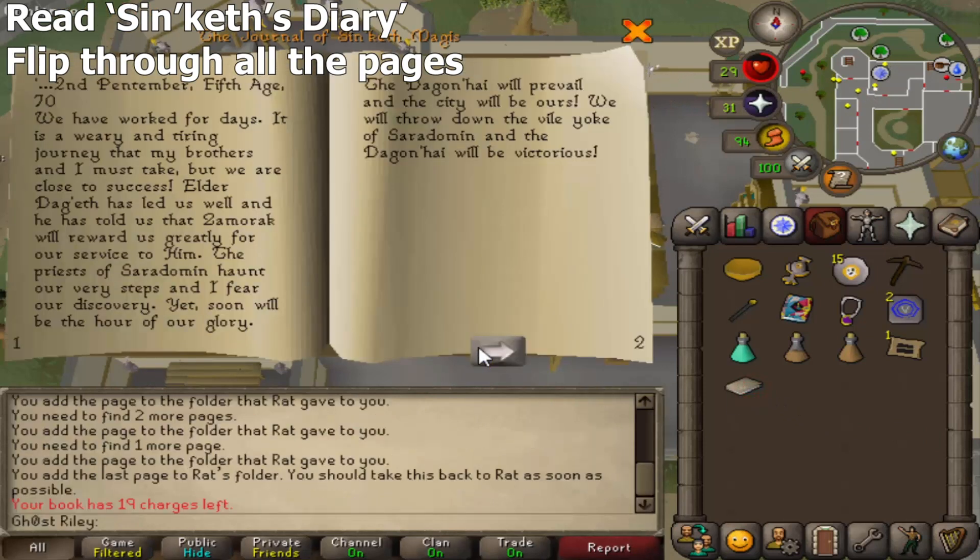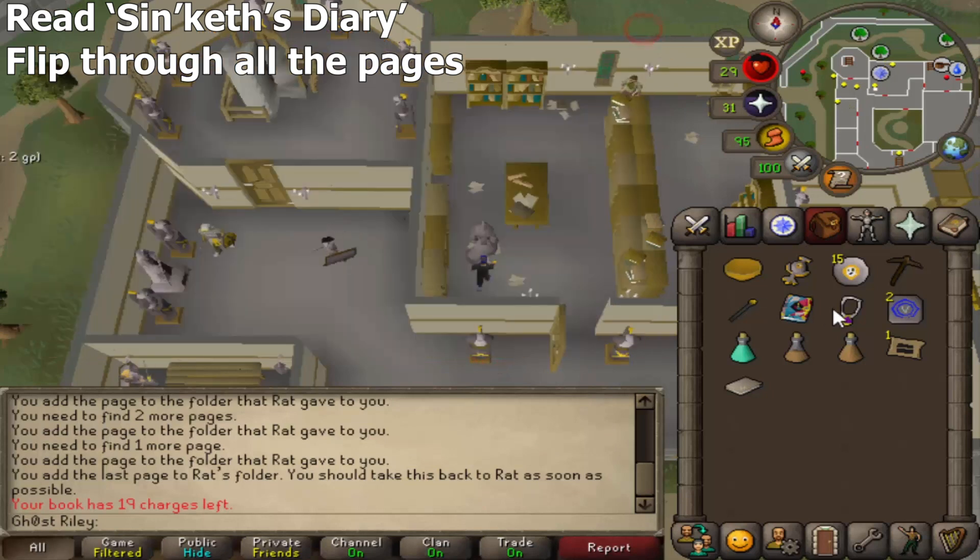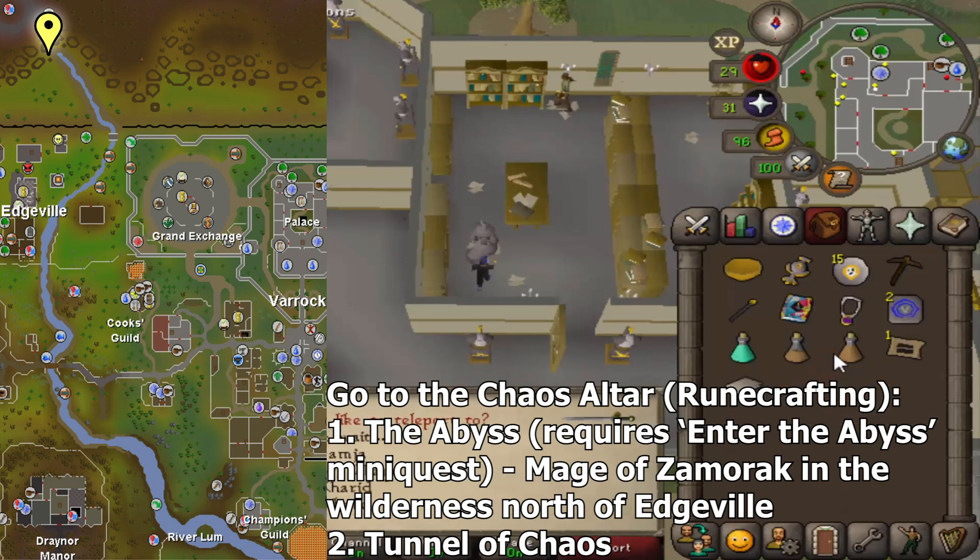Flip through the Surok diary that he gave you. After this, you're going to have to go to the Chaos Altar for rune crafting, and as I said in the beginning, I'm going to show you different methods on how to get there.